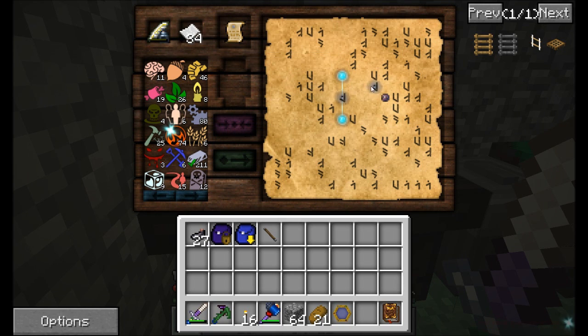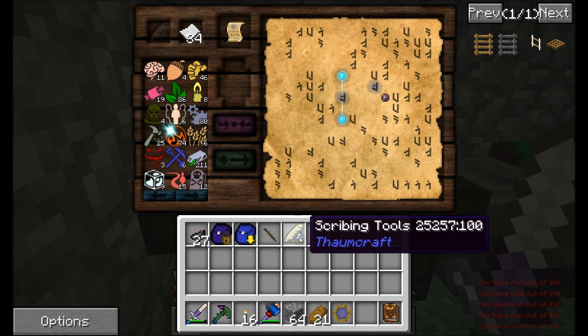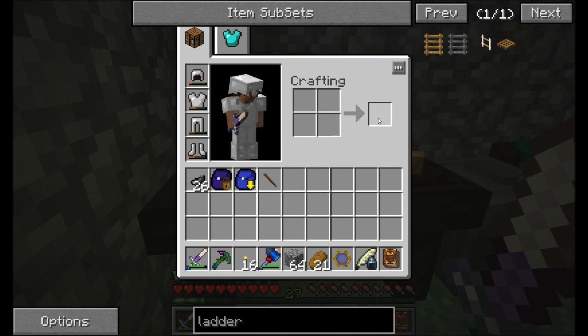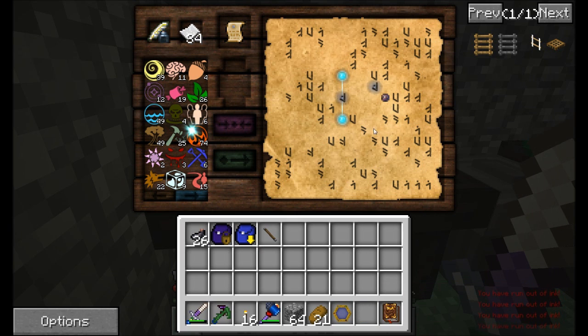The other thing is you're going to run out of ink. When you can't move runes anymore, you'll see down here on the bottom right: 'you have run out of ink.' It's really easy to repair though — go ahead and toss your scribing tools in a crafting table with an ink sack, and you've refilled it.